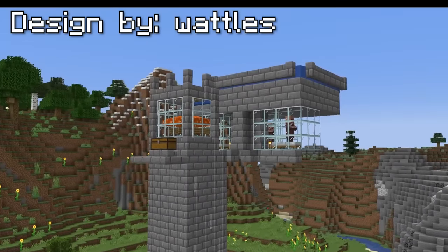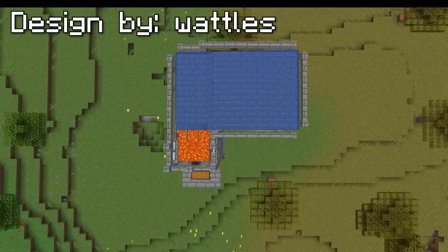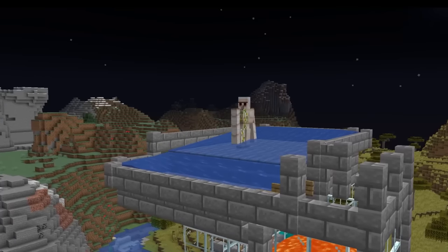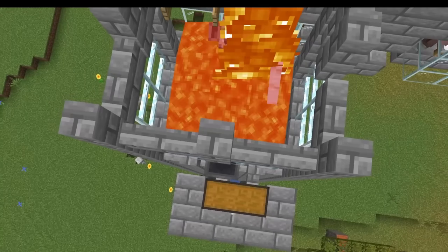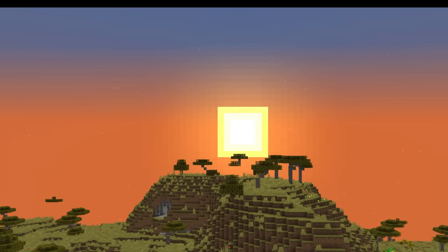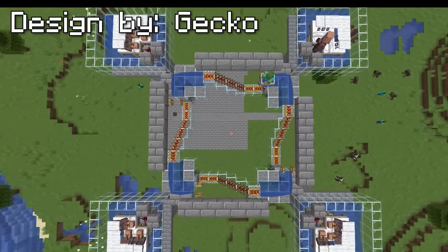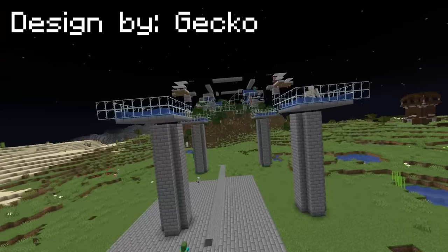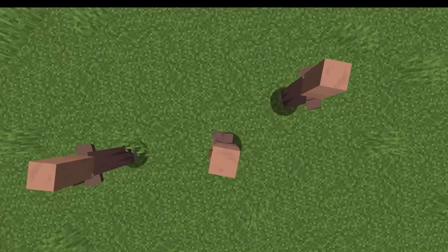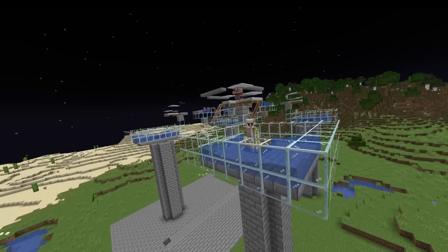This is prototype one, which produces 270 iron ingots per hour. Basically, how this works is the villagers get scared by the zombie in the middle, so they spawn an iron golem in the water, which pushes it into the lava. But that would take a full five days of AFK. So let me introduce prototype two, which produces 1,200 iron ingots per hour — instead of three villagers, this requires 12, which means a lot more iron golems.